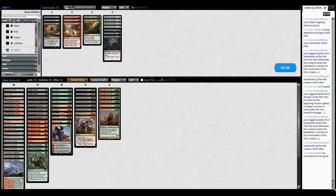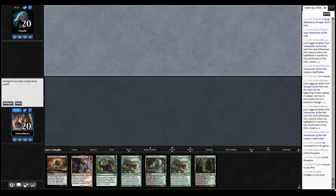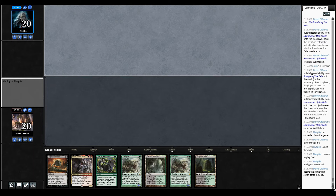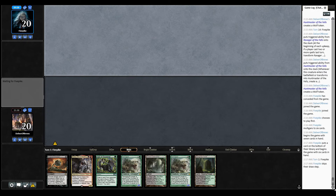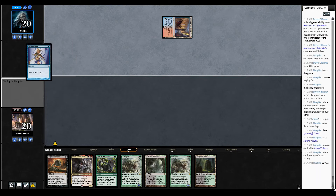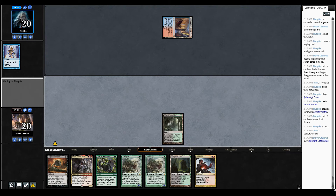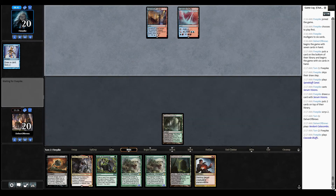All right, game three. Do we need to make any changes here? I feel like Ren and Six might be a little anemic against Izzet Control. This hand is pretty good — I couldn't have asked for much better. This is pretty much top three of what I would have preferred to see on a game three play on the draw. Dread Boar is also a very good draw here. I don't have a turn one play, but that's okay. Veil of Summer is going to be very key.